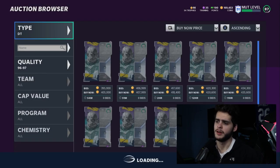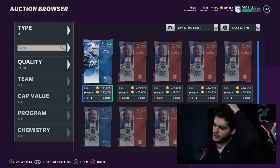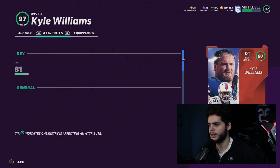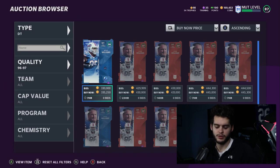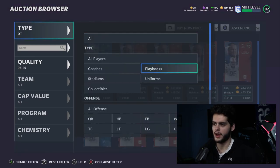Put Strahan and Abraham on each side of the line and you're dominating people. At defensive tackle, it's pretty cut and dry right now — Kyle Williams is the only 97 overall. He has 81 speed, 80 acceleration, 96 block shed, and 97 power move, which is insane for a defensive tackle.